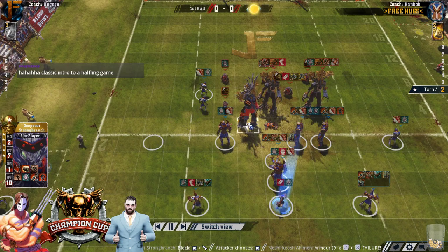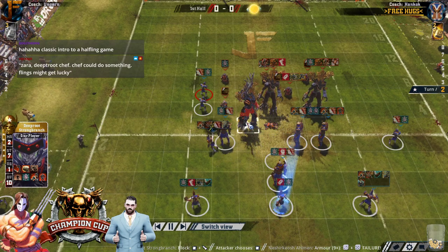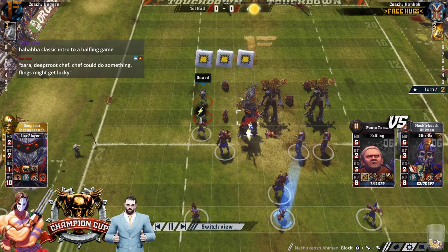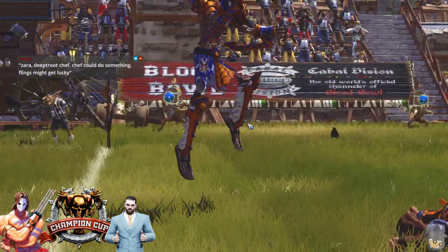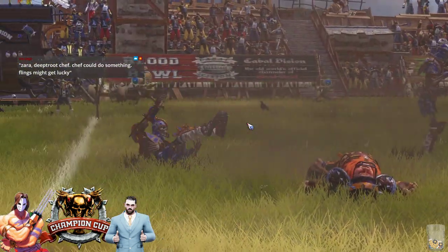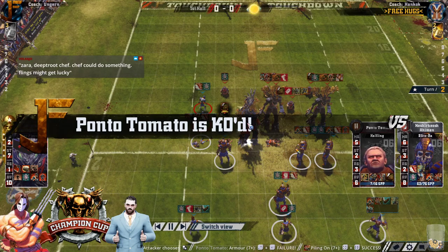He might be Strength 7, but he's going to get there, isn't he? Because he just needs two assists. Deeproot is just Block, Mighty Blow, Strength 7. But obviously, what's the point of hitting the trees with the Kemries? You can't hit the Halflings and get easy KOs and removals.